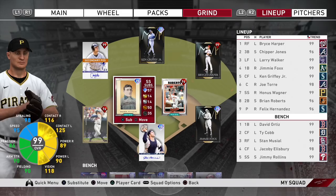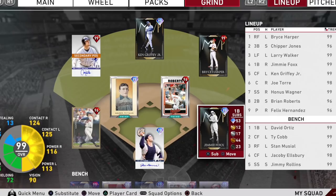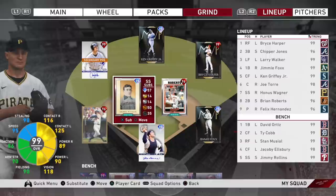Diamond Dynasty is MLB The Show's version of Ultimate Team that you see in FIFA, Madden, and NHL. You work both online and offline to build up your inventory of both legends and current MLB players to build the ultimate binder and build the greatest baseball team you possibly can.